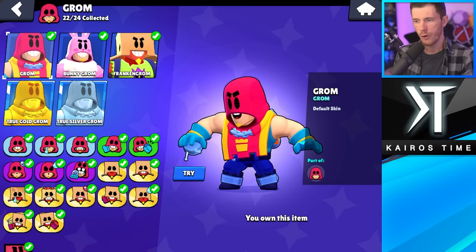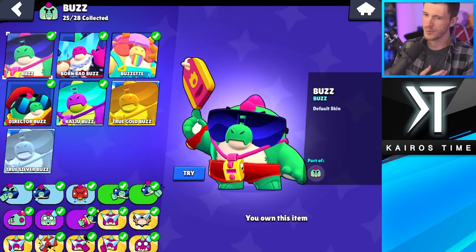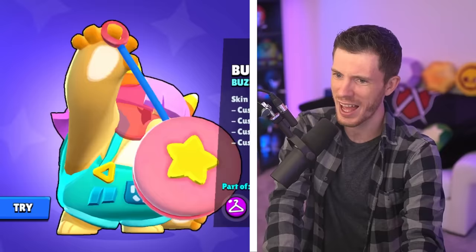We don't have a lot of choices for Grom. Bunny Grom's my least favorite and Franken Grom's my favorite. Surprisingly, Buzz actually has a lot of skins. I'm going to go with Kaiju Buzz as my least favorite — I do like the colors, but it's just a recolor. And I actually like Buzzette as my favorite Buzz skin. It's a really cool skin and all the colors are fun.